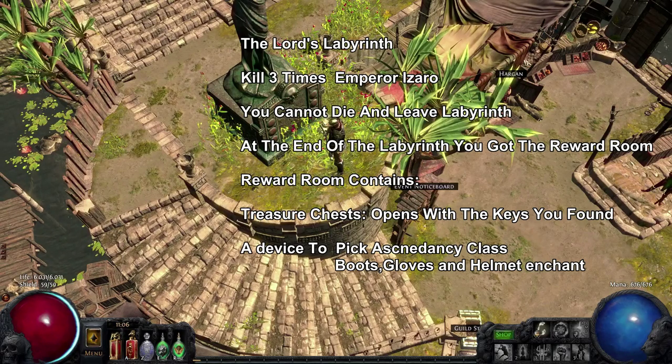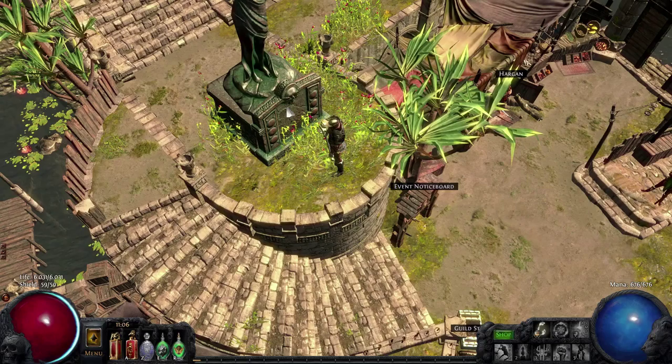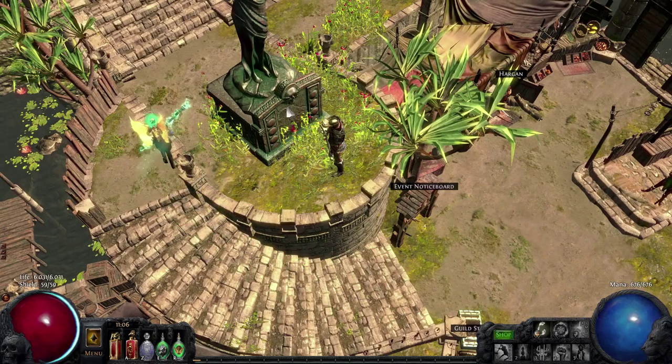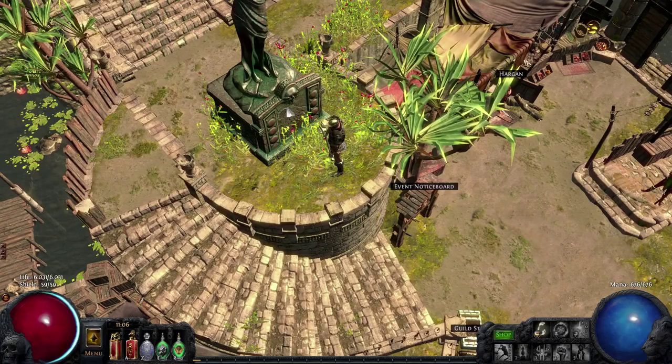The most important device in the reward room is the one that activates your ascendancy subclass. The first time you do the Lord's Labyrinth in each difficulty, you get two points to spend in your ascendancy class. Because there are three difficulty levels in Path of Exile, you can get a total of six points to spend in your subclass.